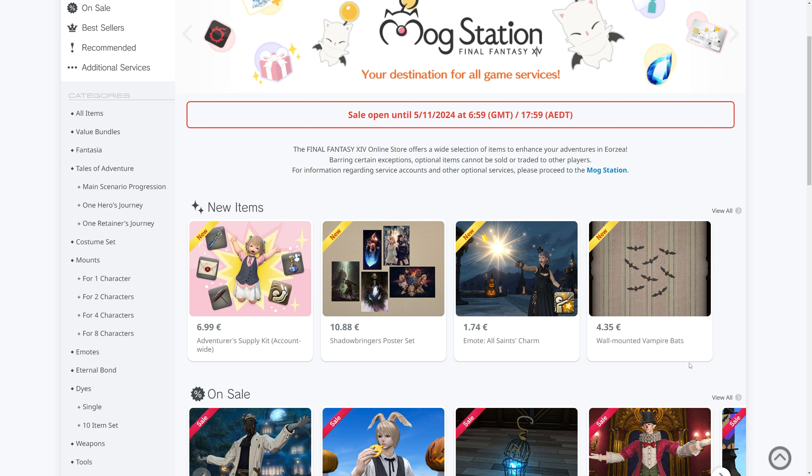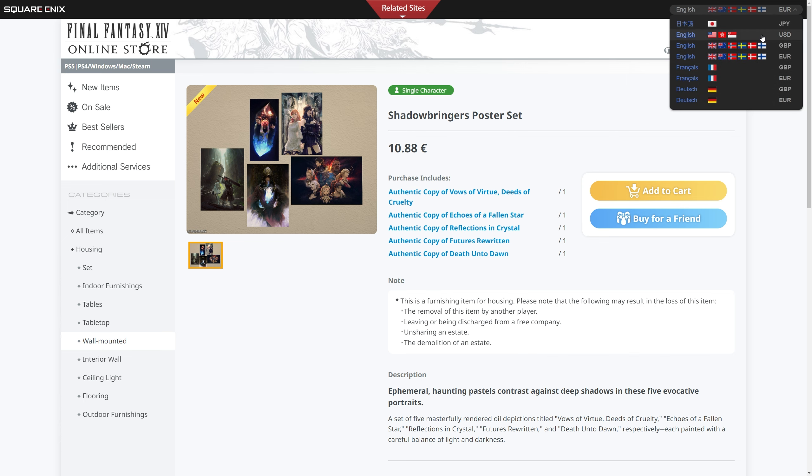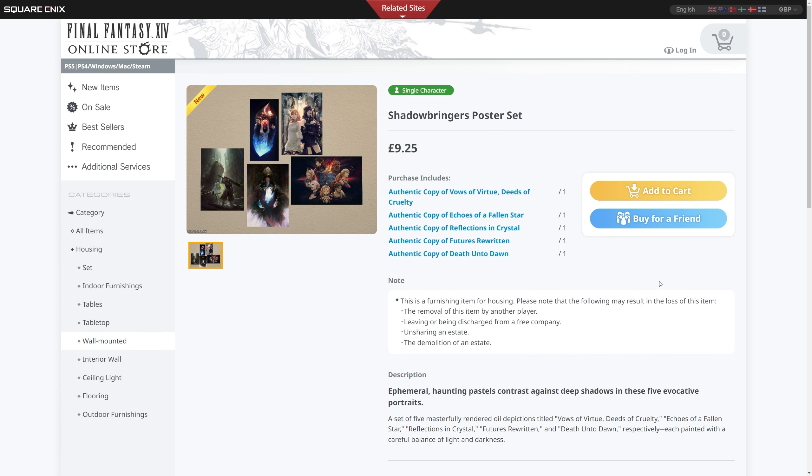In addition to that, there's also a new Shadowbringers poster set coming with five posters for your in-game walls — apartments, small houses, or your free company. You get five posters for €10.88, which is $12.50 US, a little bit pricey, and in UK currency that works out at £9.25, again a little bit pricey for five posters.